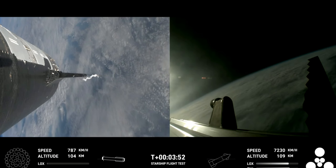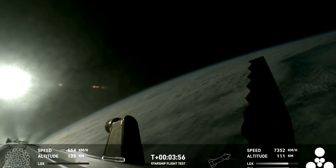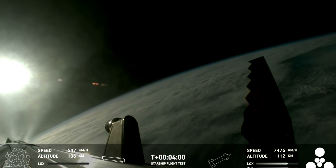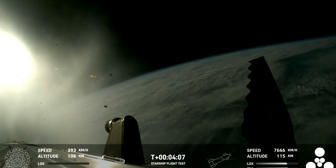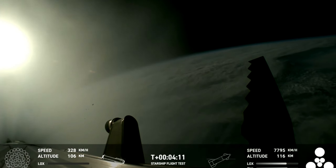We're only using the Super Heavy booster's 13 center engines from here on out. Whenever they relight, you'll be able to see that in the left bottom corner. Those are the ones that can gimbal — in other words, they move and change direction in order to change the thrust to steer the first stage back to Earth.